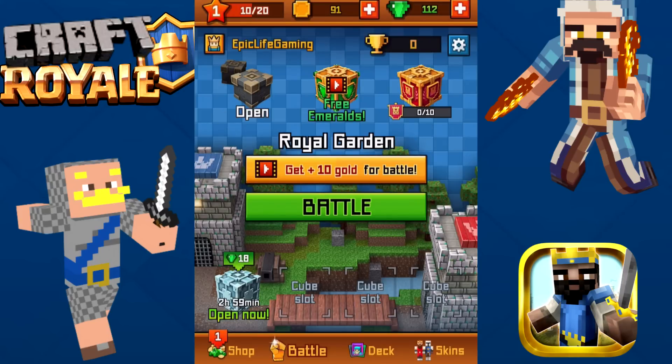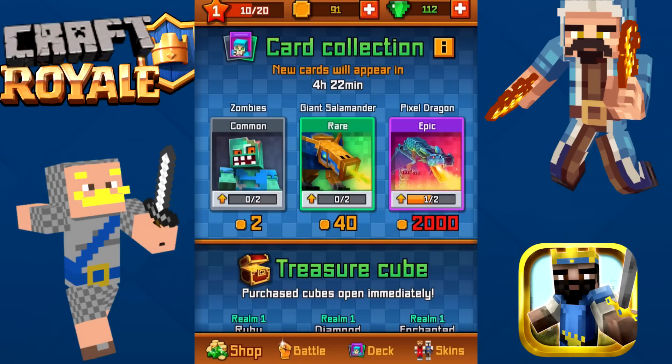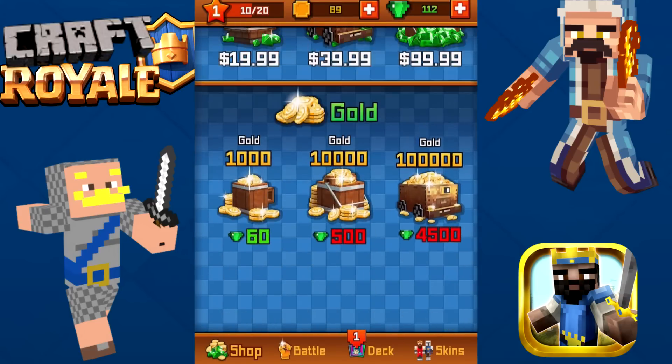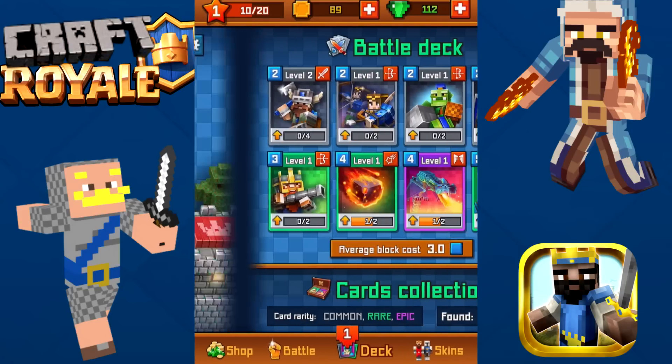We've got a three-hour cube now and four cube slots. Let's go ahead and look at the shop. You can buy cards with the shop. Pretty much everything is the same concept as Clash Royale, except it doesn't look like there's any clans.